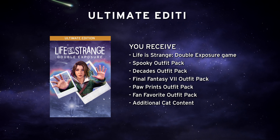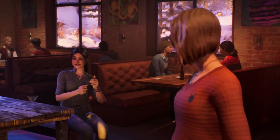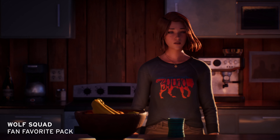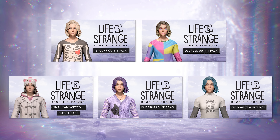You've then got the Ultimate Edition for the Life is Strange super fans. This contains the game, the Spooky and Decades Outfit Packs, and Final Fantasy VII, Haw Prince, and Fan Favourite Outfit Packs. That's a whopping 25 extra outfits.